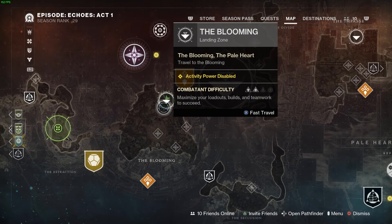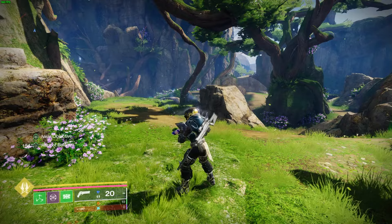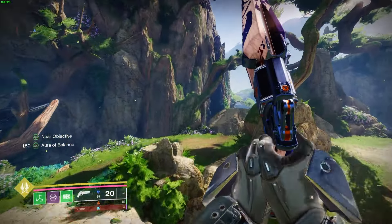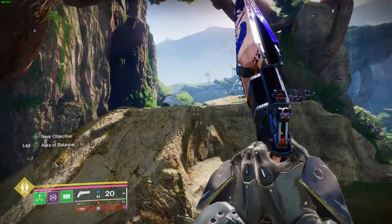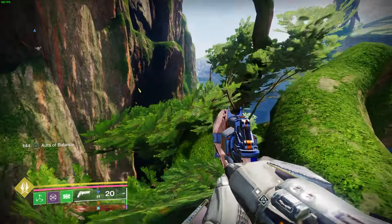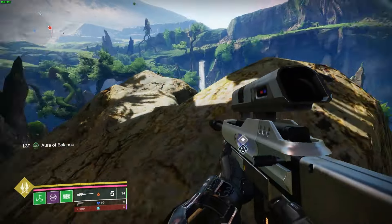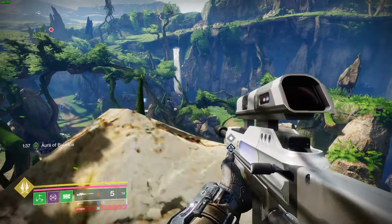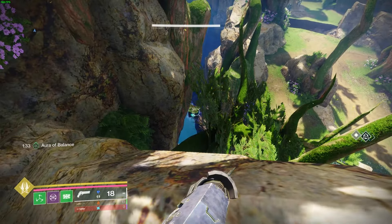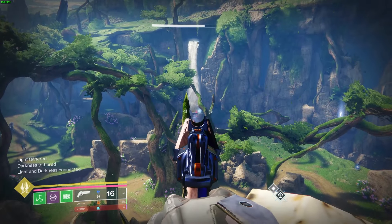The next paranormal activity is going to be found in the Refraction. Once you're here and commune with the ghost, head towards the trees at the back. Climb up the trees to reach the rock — jump onto a tree and then jump all the way to this slanted rock. You should see the red cube in the corner and the blue cube at the bottom. From there you can see the blue cube and the red cube all the way by the waterfall.